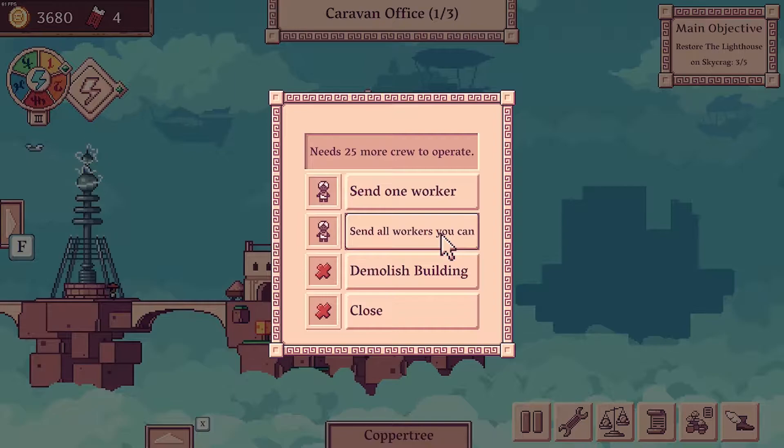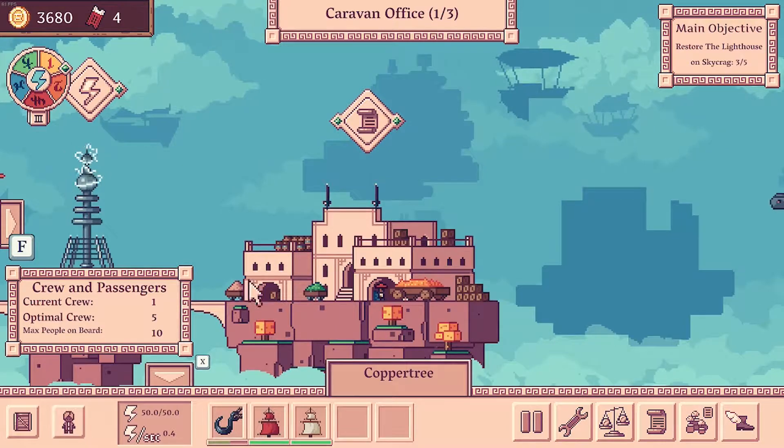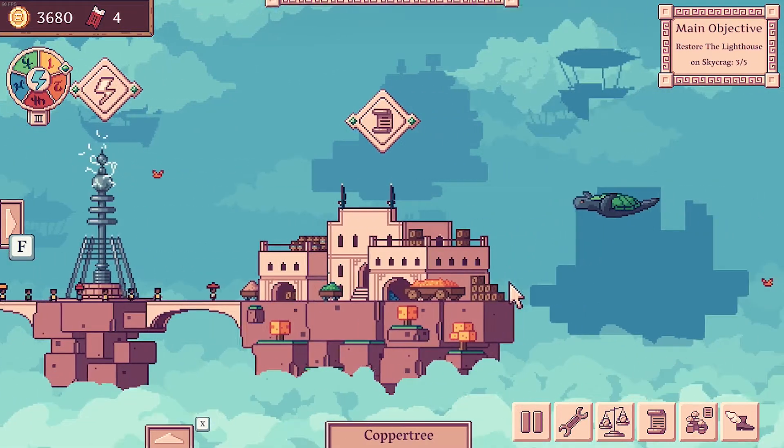Need 25 more crew to operate. Let's send all the workers we can — okay, that's all my workers, and there they go. So I've got to go to a house, hire loads of workers again, and come back here.